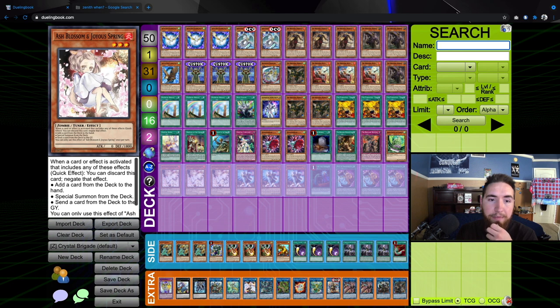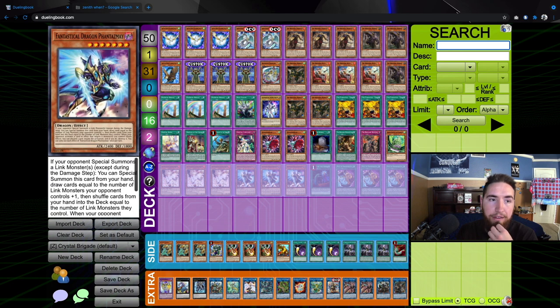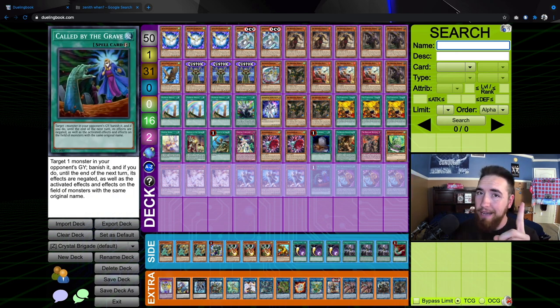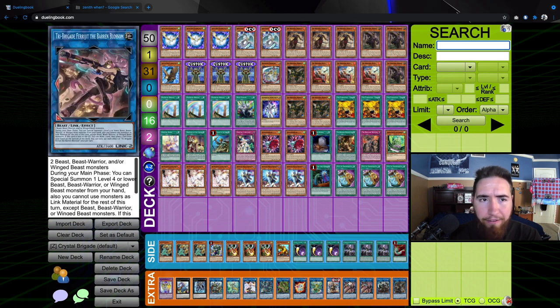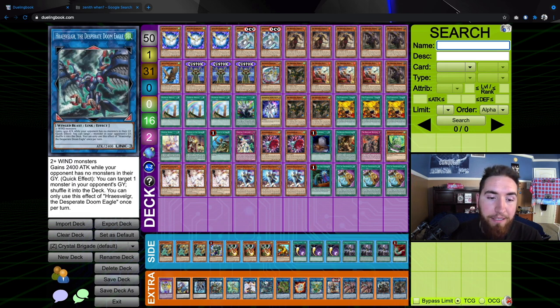We're running three Ash Blossom as our defensive card, three Fantastical Dragon Phantasmé as a great draw card, and one Called by the Grave. The side deck could be anything you want — I especially like Forbidden Droplet, because Zenith adds Rainbow Dragon for free, and that's a free Forbidden Droplet. So if you're not able to go into Farajit, that's another way to gain free value. Farajit is a fine way of gaining value off Rainbow Dragon, which is one sweet thing about Crystal Beast Tri-Brigade.